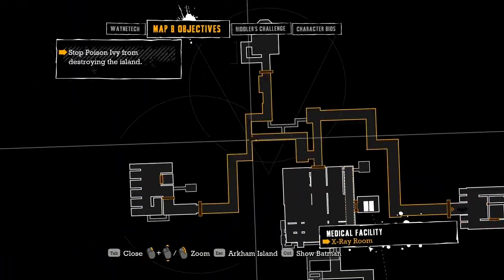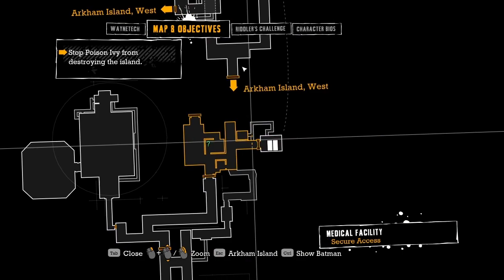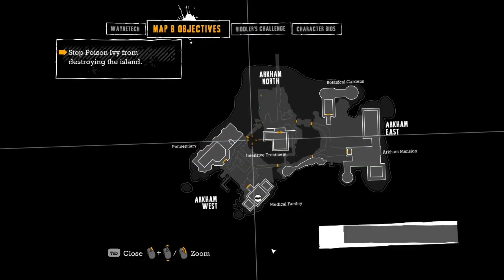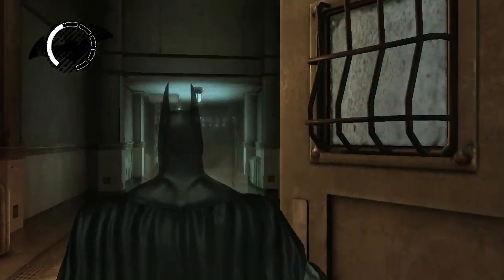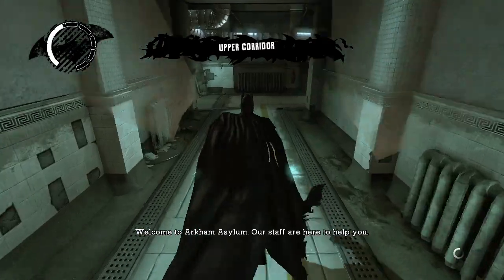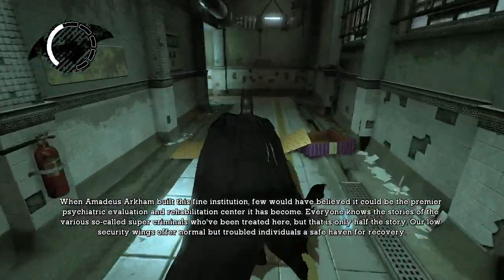Alright, let's see what's next. There is nothing in those far rooms. It looks like I've gotta go down the elevator shaft, which is not really something I'm looking forward to, because it's a bit of a pain to get down that far and then get back up. Oh well. Welcome to Arkham Asylum — we'll get it done. When Amadeus Arkham built this fine institution, it'll just be a little bit difficult to get to.